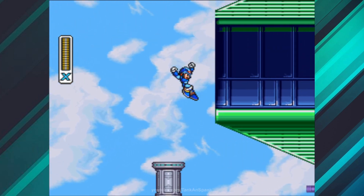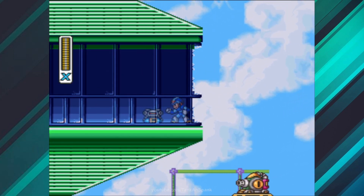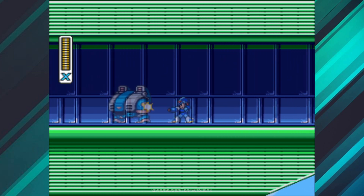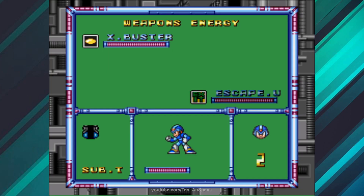There are a total of four sub tanks to find. This will be your first, and it is also very easy to reach. With this heart tank and sub tank, X's health has been doubled. But we're not done yet — we'll increase X's health pool substantially with this last tip.